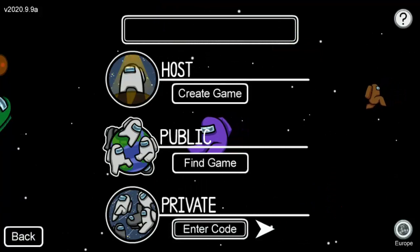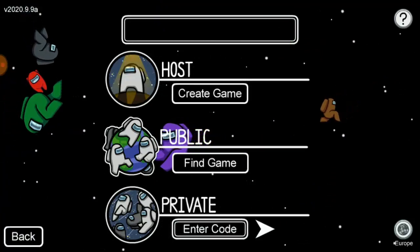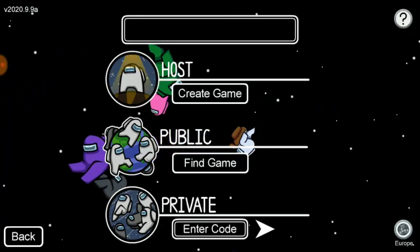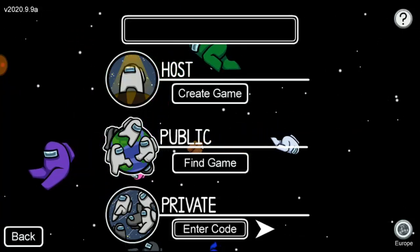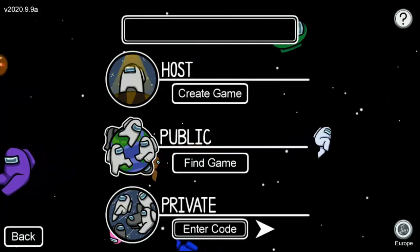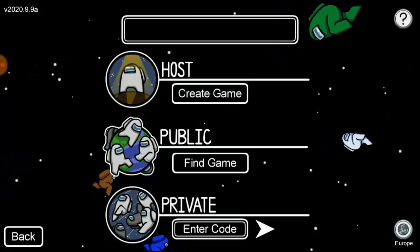Right now I'm having an invisible name or a black name. I just want to get a black name or an invisible name. There's a video down below on how to get a black name or an invisible name so no one can actually know who you are, but they can totally identify you by the color of your character.